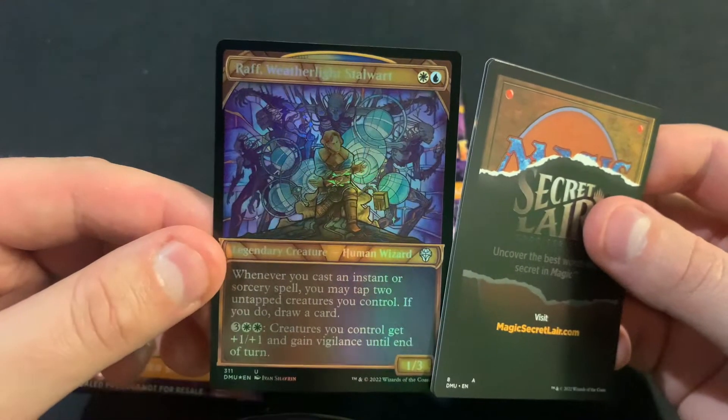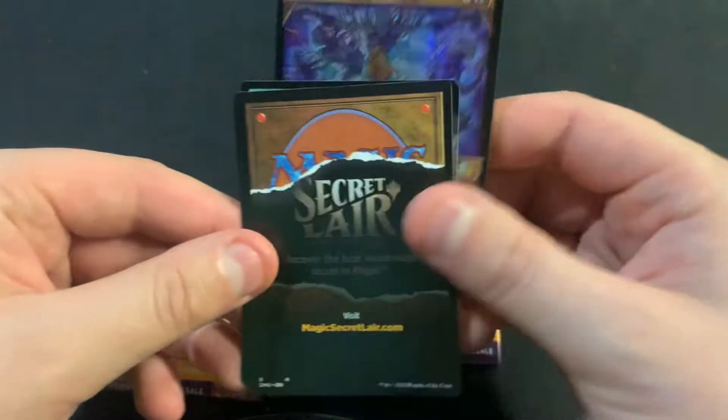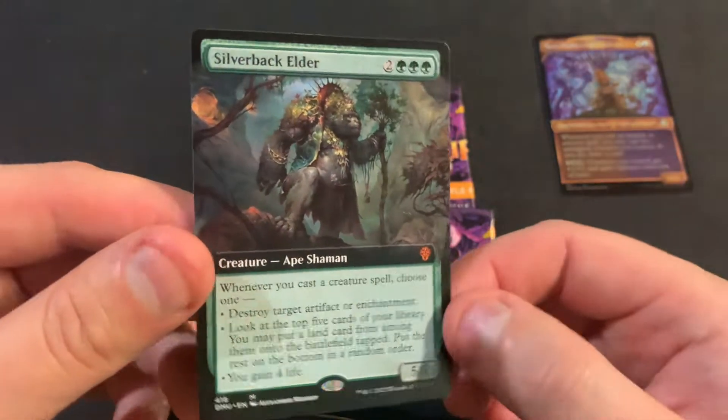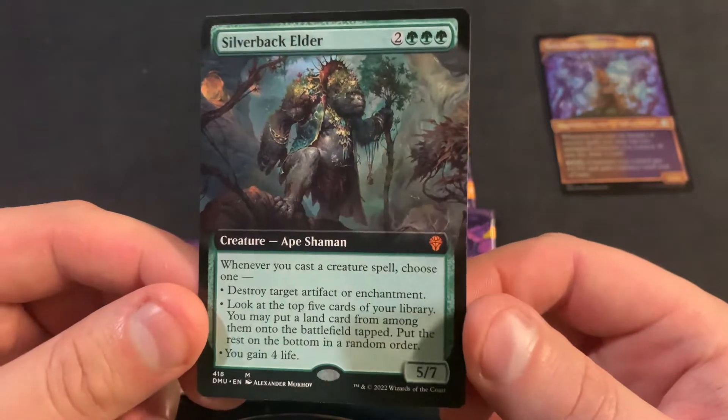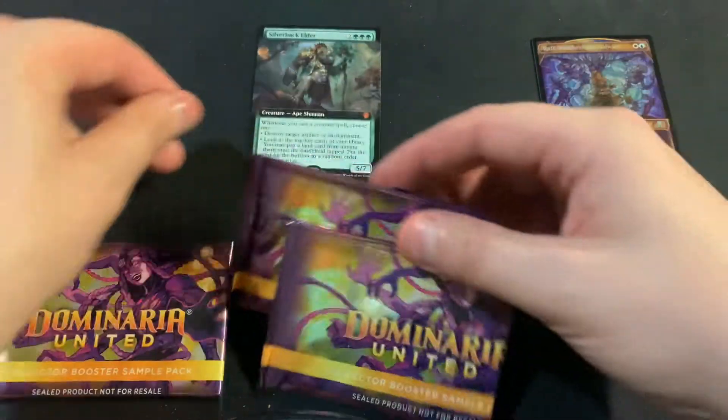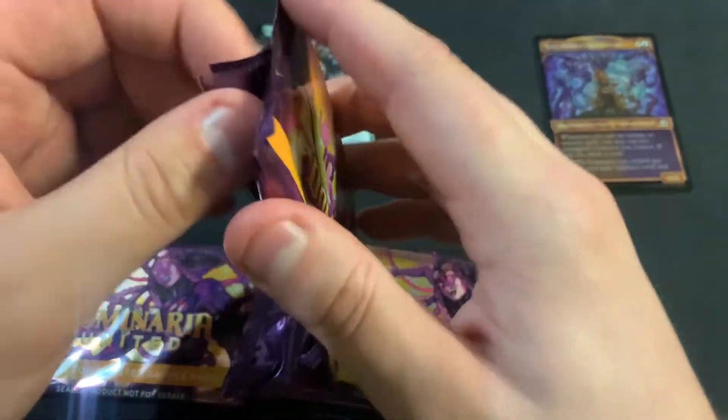So we got Arath, Weatherlight Steward, Stalwart. That's a card I was actually looking for. Silverback Elders — holy cow. And that's actually a card worth money.